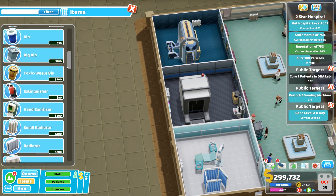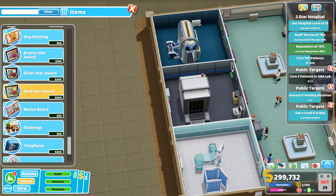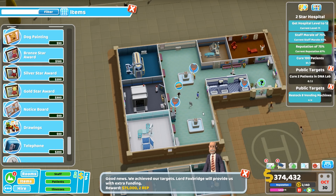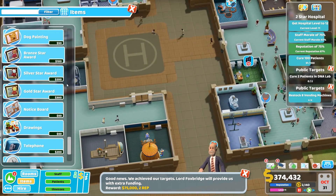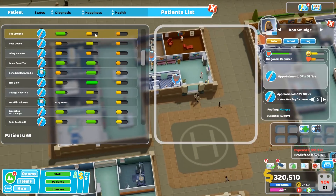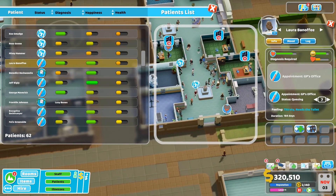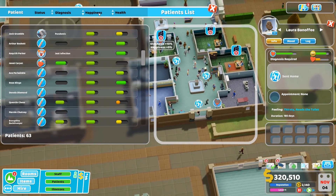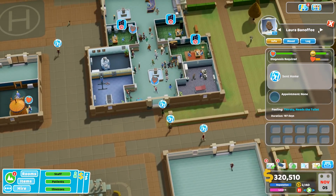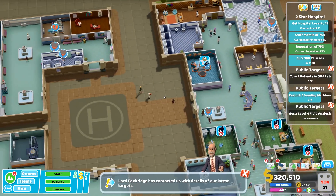I'll put a few coffee machines and things around in a minute as well so they don't get so thirsty. Awesome - swap 300 for 75,000, I'm really happy with that. I'm going to have a look at my patients and send a few of the ones I don't like home, to reduce my patient queue. Their happiness is decent though - probably because there's free healthcare.